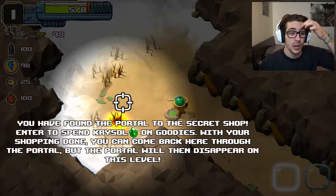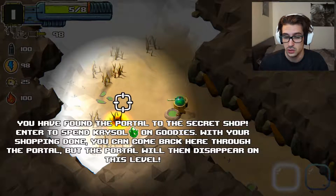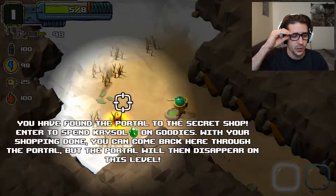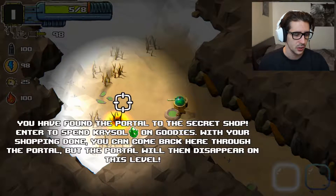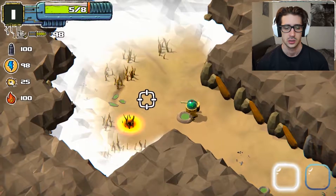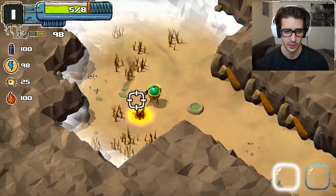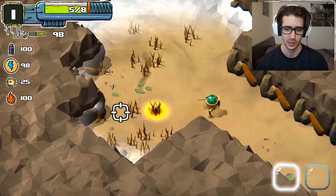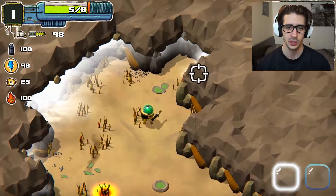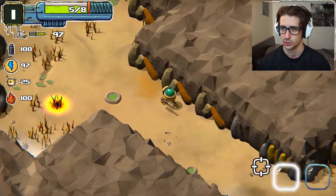You have found the portal to the secret shop — enter to spend chrysals on goodies. With your shopping done, you can come back here through the portal, but the portal will then disappear on this level. Let's see — is this the portal? I think this is the portal. Enter shop — okay, this is the portal. I will kill some stuff first. Or do I need to go to the shop?